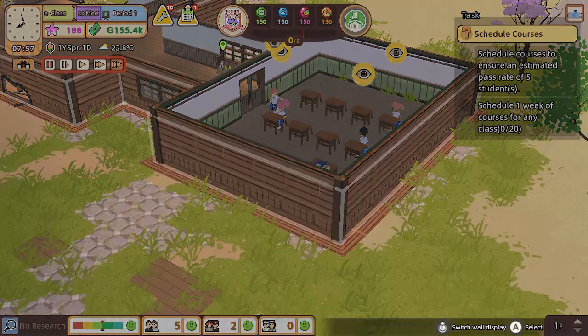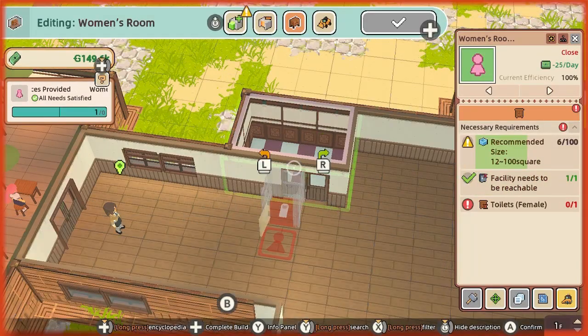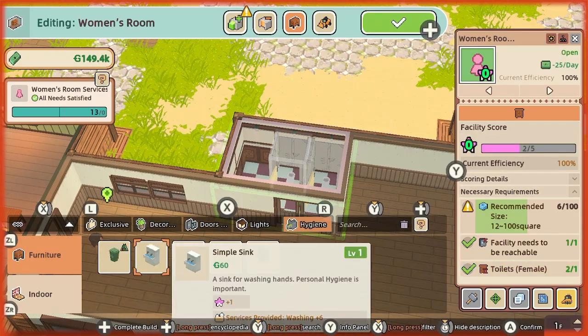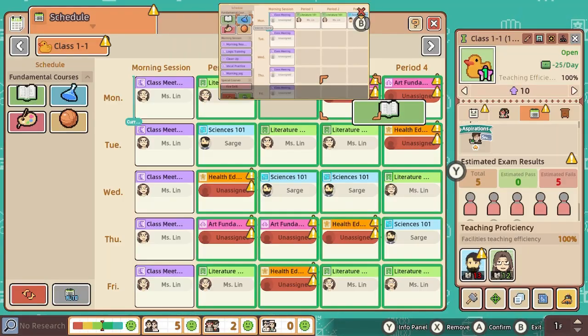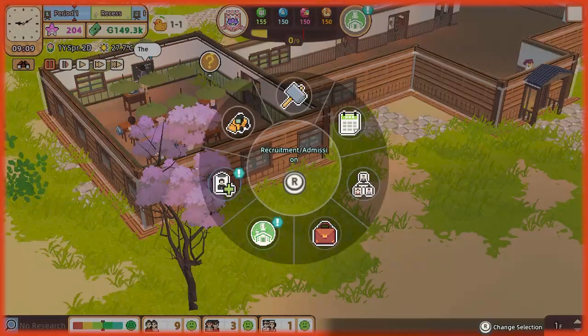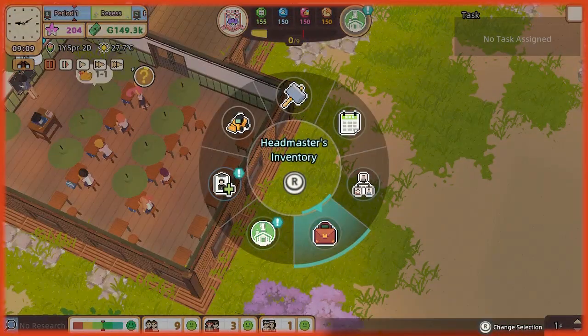Simple things like editing an existing building require you to figure out how to navigate to the next window, because moving with the d-pad or analog stick just does nothing. Trying to auto schedule classes didn't even work for me. Most of these problems could be fixed if the game had touchscreen support to mimic a keyboard and mouse combo, but alas, there are no touchscreen controls.